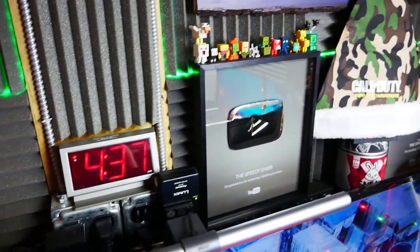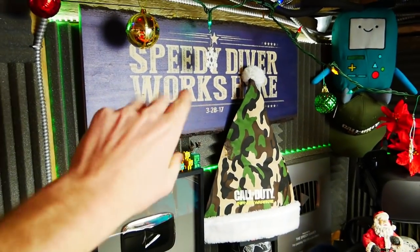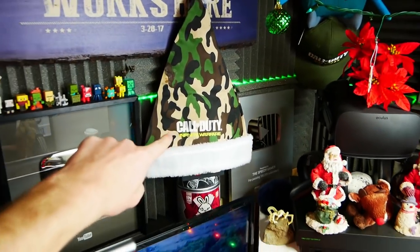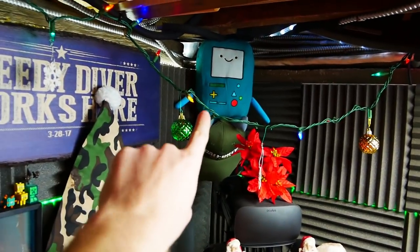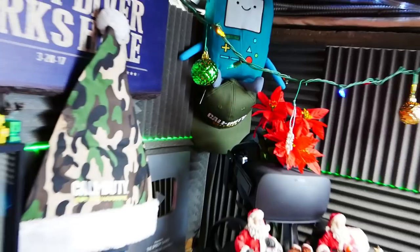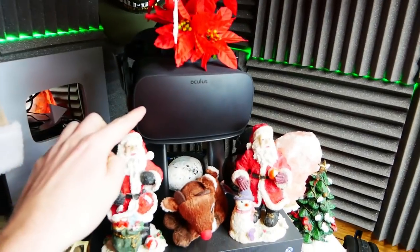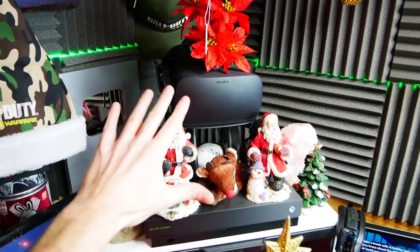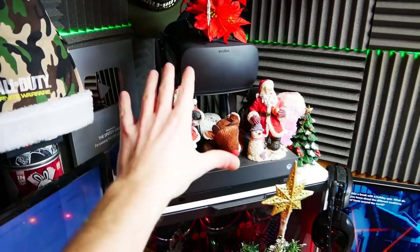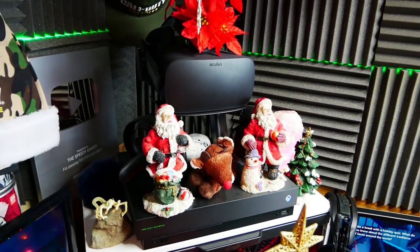Moving over this way, we have a bunch of little Minecraft figures on top. Also a 'SpeedyDiver Works Here' sign which my parents made out of wood — really, really cool. A Christmas hat, BMO from Adventure Time, a Call of Duty World War II hat back there. And then the Oculus Rift — I absolutely love this thing. This is, I believe, the original Oculus Rift. I got it last year. I actually never did an unboxing of it, but I did a couple videos on my gaming channel using it, and it was really, really fun.